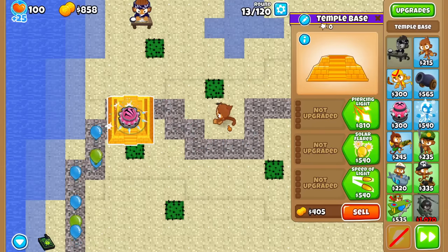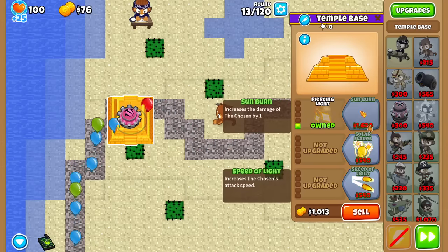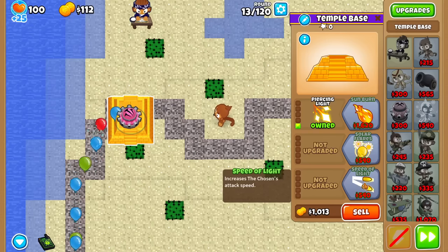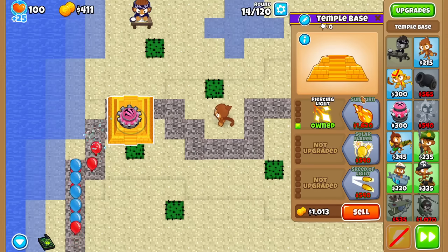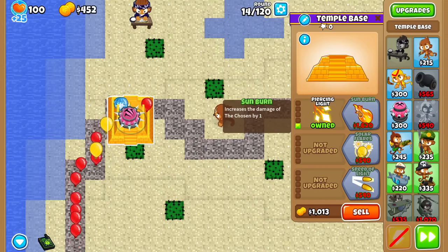The first upgrade I'll buy is fairly obvious — the triple damage one. And I'll cross-path it with Speed of Light, since I can keep Camo covered with a Camo sub. Easy as that. Let's take a look at Tier 2.